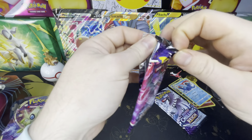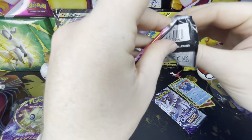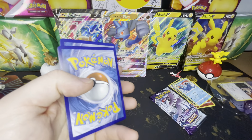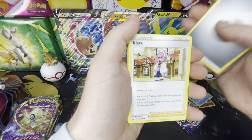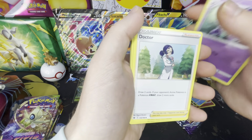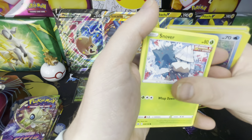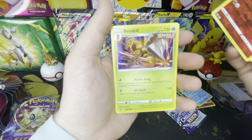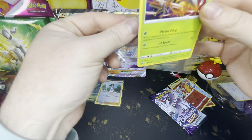Going to put a sleeve on this one. We got a white code. Energy, Clara, Haunter, Doctor, Clobbopus, Mareep, Ralts, Castform, Snover, a Reverse Holo Cinderace, and a Beedrill holo. Nice — that's some sick art. Look at that, that would hurt.